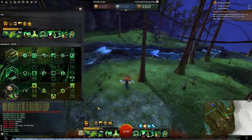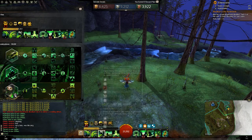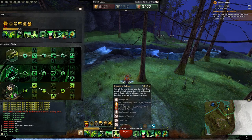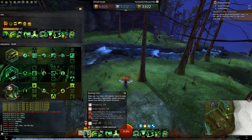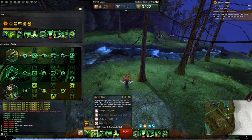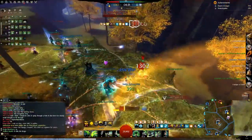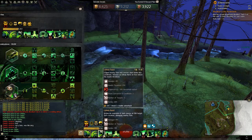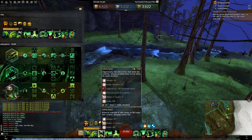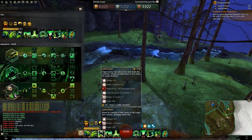Here is the other weapon set. You can run Axe Torch, Scepter Torch, Axe Dagger, or Scepter Dagger. Rending Claws is just a filler, nice for building vulnerability on a Lord — you can get vulnerability to 25 and keep it there the entire time. Ghastly Claws is great for attacking downs and gives you life force. Unholy Feast is the reason to take Axe over Scepter — it's a 600 radius two-boon convert. Whenever you're pushing into an enemy Zerg or they're pushing into you, it converts two boons into conditions on everybody in their front line.